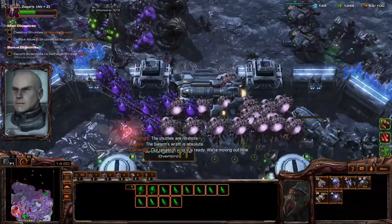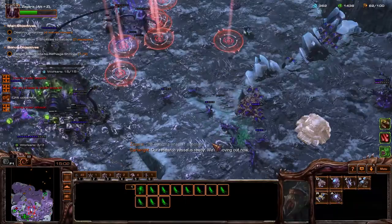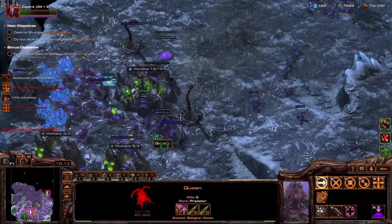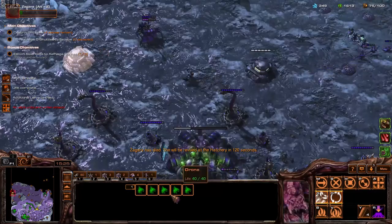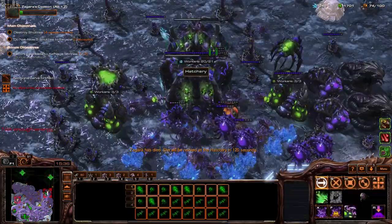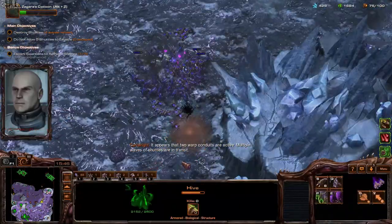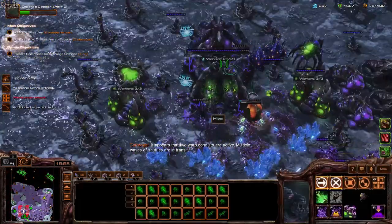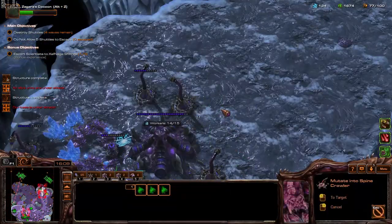Our research vessel is ready. We're moving out now. This base is besieged! It appears that two warp conduits are active. Multiple waves of shuttles are in transit. Our forces are under attack. Your allies are being attacked. Let us see what additional infestation can do.